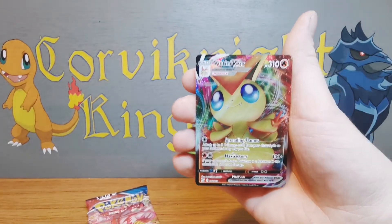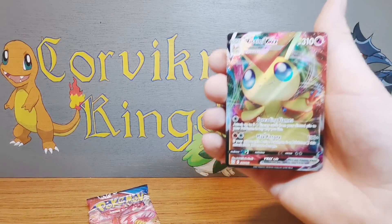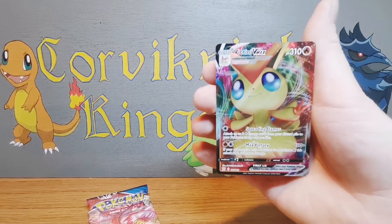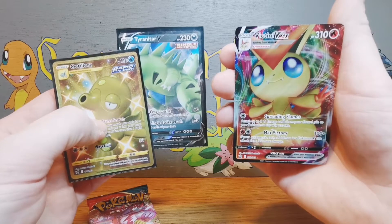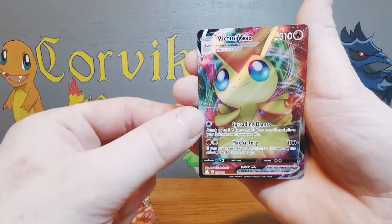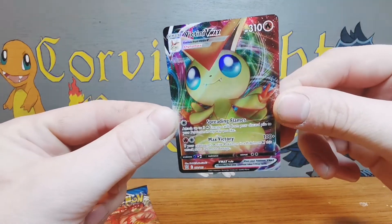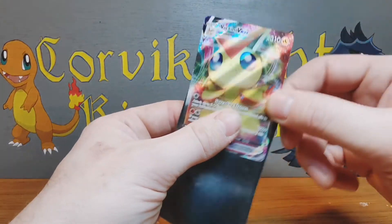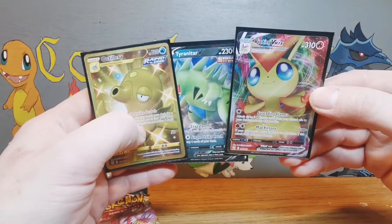Boltund, Rolycoly - I really want the final evolution of that line but I cannot remember its name. We've come across Silicobra first. And then... a full art Inteleon Vmax! What is this box?! I feel sorry for whoever didn't come and claim this box because this box is on fire right now. Inteleon Vmax - that is three out of three hits! Look at the colours on that card, it is beautiful. Oh my god, so nice. I've got a V, a gold, and a full art Vmax... how?